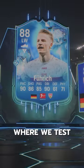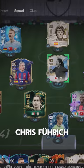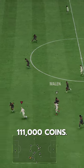Welcome to Baller or Bust, where we test FIFA cards so you don't have to. We've got Fantasy FC Chris Furick. We acquired him via SBC for 111,000 coins.